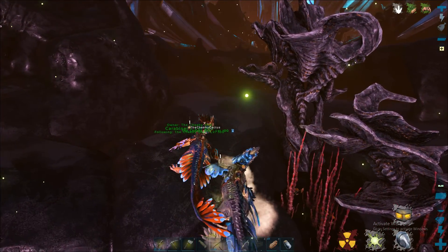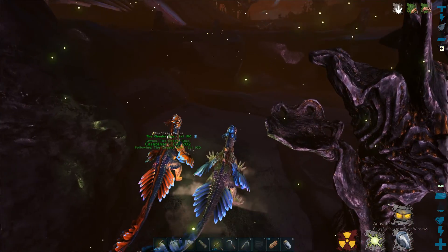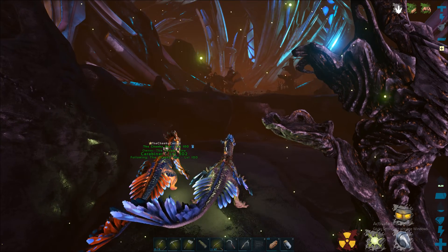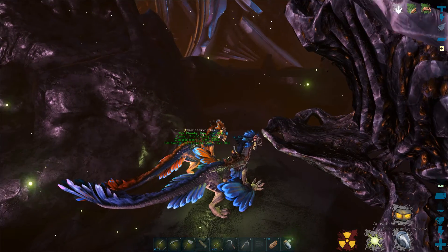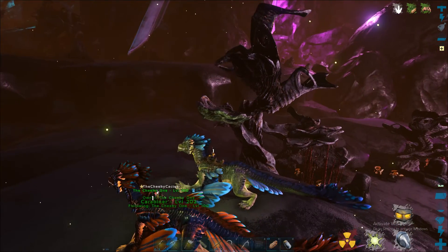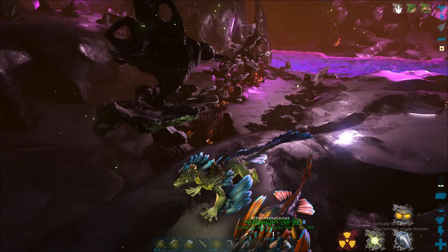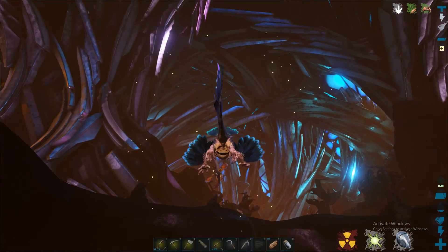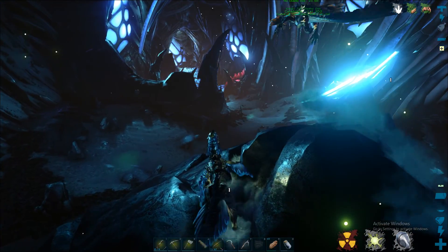So you got your pearls, you got your stuff. We're actually going to go to the rock drake terminal and see if we can upload the pearls and the oil. Because if you can upload it, then you can go back to the surface and download the resources and stay down here as long as you can gathering pearls and oil.